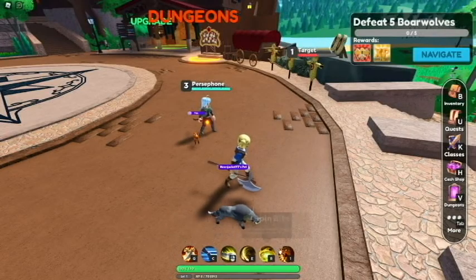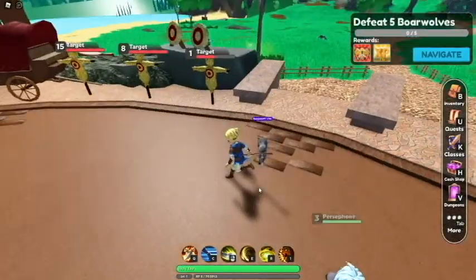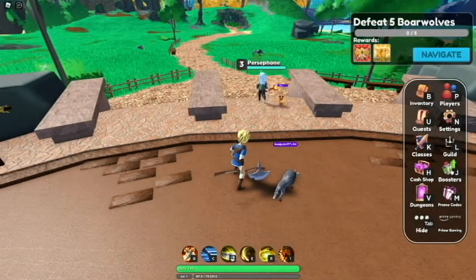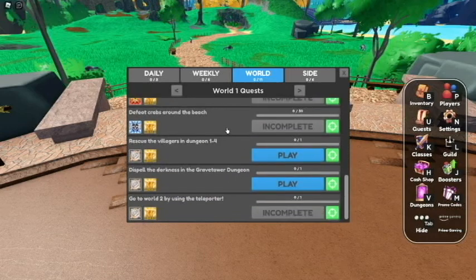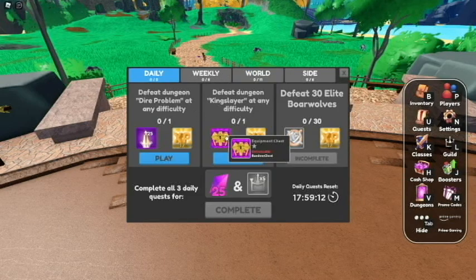Down here you can see our abilities on our hot bar, our health and experience, and our level. On the side we have our frame — if we press tab you can open it for more buttons. These right here pretty much just use your coins. In the quests section you can see each quest you have to do, and at the very end it says go to world two by completing all of these. Honestly, very straightforward and easy.